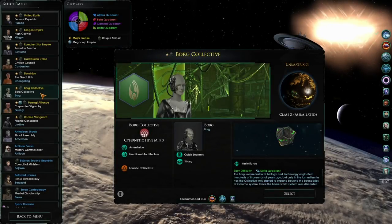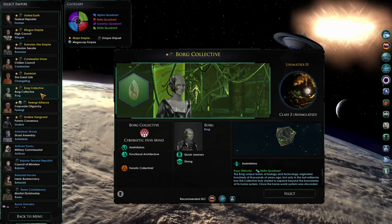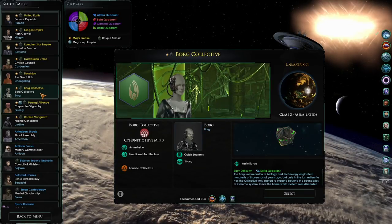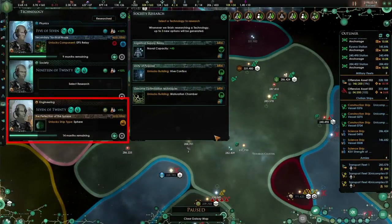In this video, we are going to look at the Borg ships that are available in Star Trek New Horizons if you play as the Borg Collective. This ship list is also available for their Rebel factions, which include the Cooperative and Unimatrix Zero. This list will go in the order of when you gain access to each ship.